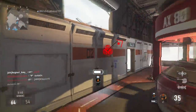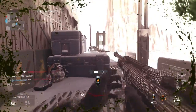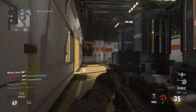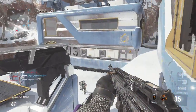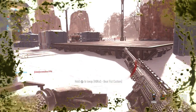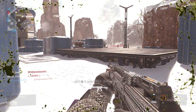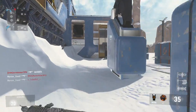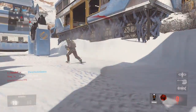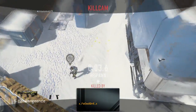I think all the weapons with the new camo look spectacular — way better than the Dark Matter camo. The new camo has a mixture of lightning and dark matter, and it's always moving. The Dark Matter shows a pure purple moving camo compared to the new 'Into the Void' camo, which is so much better.